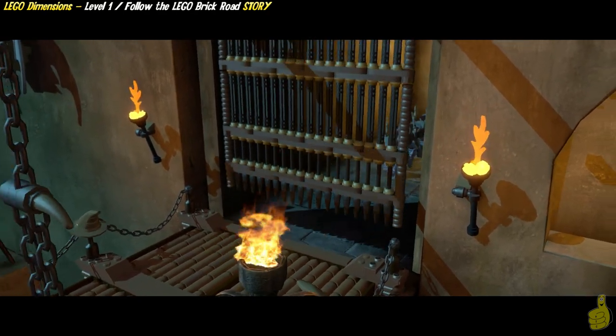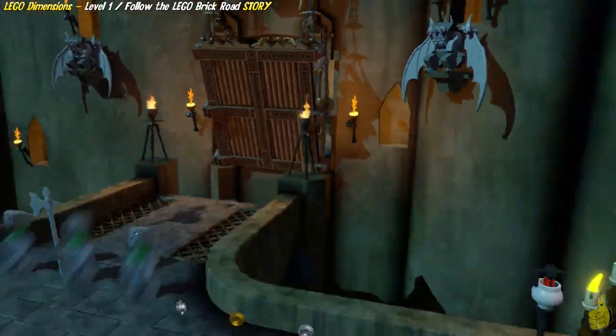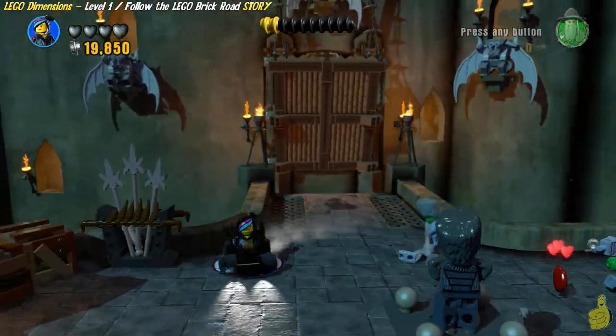Alright, what we're going to do now is continue up the path and find a way to get across that drawbridge that was drawn back up, preventing access to get inside.